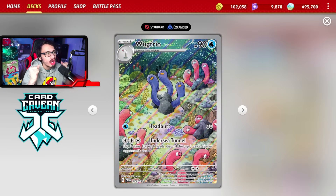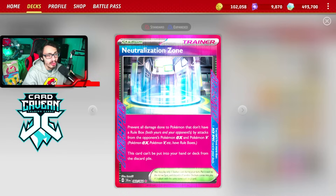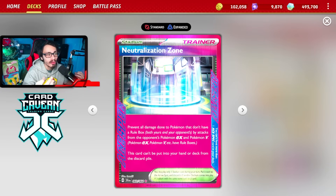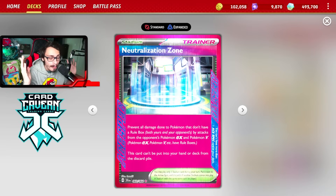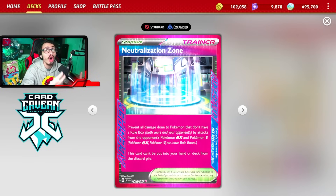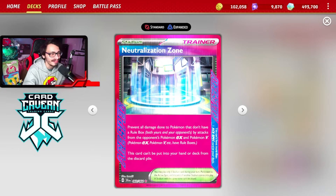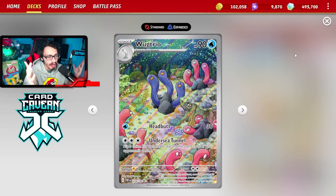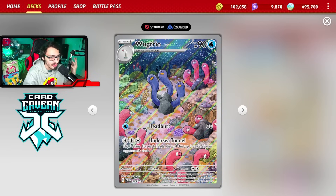I cannot get enough of good old Wugtrio with its Militech — it's so fun to play. I think this card got some brand new upgrades with Shrouded Fable. The one I really want to try out is Neutralization Zone, effectively turning your Wugtrio into a Mimikyu — preventing all damage done to Pokemon without a rulebox by attacks from your opponent's EX and V Pokemon. So in the late game, if you can mill your opponent out of stadiums using Vacuum or whatever, you put Neutralization Zone into play and Wugtrio effectively becomes a Mimikyu. In fact, all your one-pricers become Mimikyu, even Mimikyu itself.